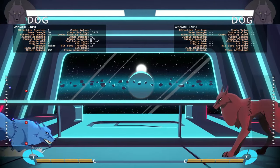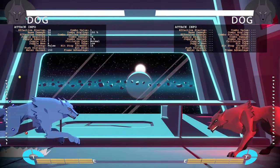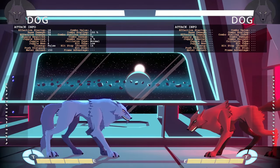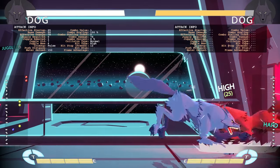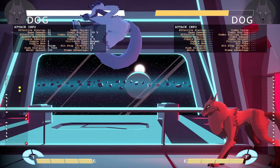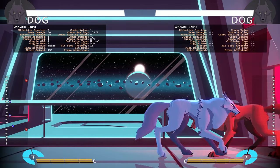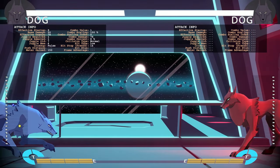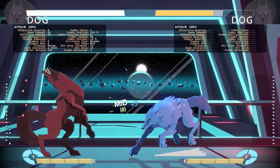He's a rushdown character, very movement-based. He has this run — quarter circle forward kick — that lets him run, and there are three attacks he can do at the end of it: a low which is kind of like a slide, a headbutt which is a mid, and then an overhead. The overhead ends the run with hard kick, the mid with medium kick, and the low with light kick. He can run at three different speeds. You usually want to use the hard kick run as much as possible because it's faster and combos into more stuff.